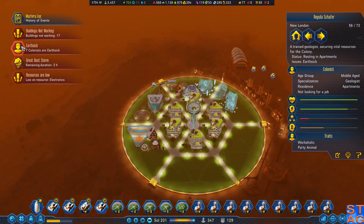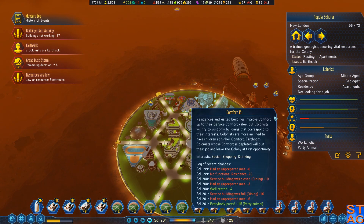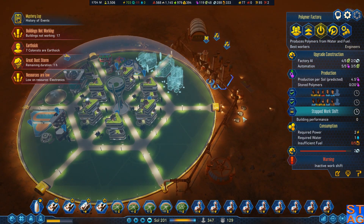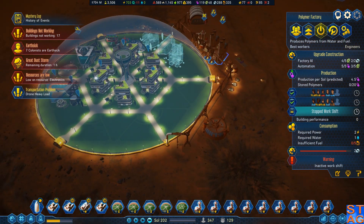Unfortunately, all of our earth-sick colonists are down here. An active work shift — that's fine. Insufficient fuel — I thought I had a refinery down here. Damn it, I don't have a refinery down here.